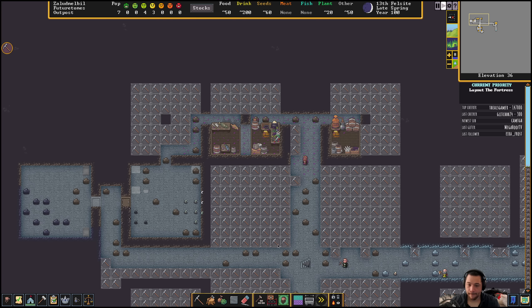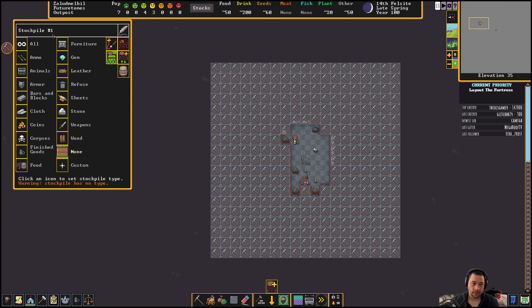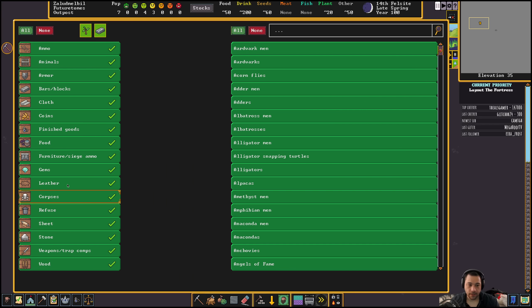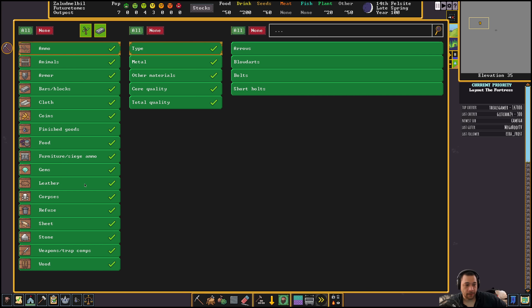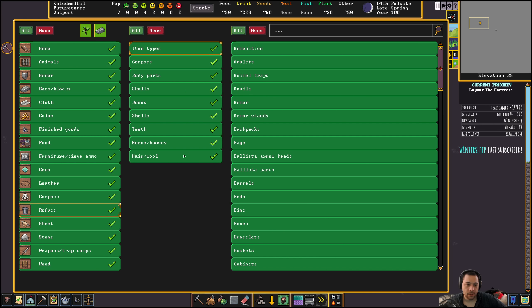This is the first stockpile and I'll just drag it for now. Instead of all — I'm going to call this Overflow — and then go to Custom. What I don't want in here, and this is a beginner mistake: if you're new to the game, listen up. Because if you don't do this, you can end up throwing out things you don't mean to. An all stockpile allows ammunition, armor, and backpacks to be thrown out. You don't want an all stockpile.